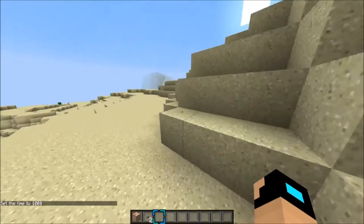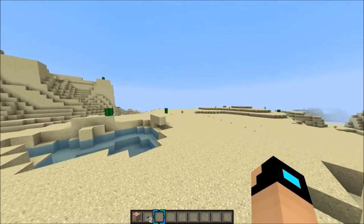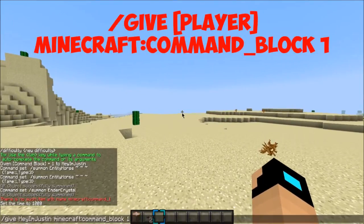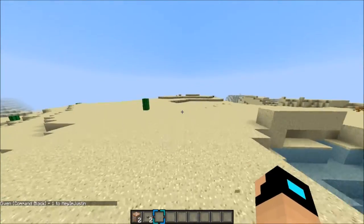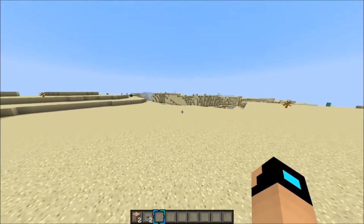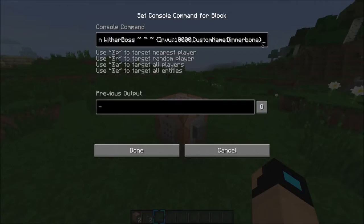First things first, what you're gonna want to do is come to a nice secluded area where nothing is going to harm you. Hopefully you'll be in peaceful mode — it'll make it easier. So what you want to do is type this into the chat — I'll have it down in the description below so you guys know what I'm talking about. Get yourself a nice command block. I'm gonna be showing you guys like five of them that are pretty common. If you guys are copying from my description, make sure to hit copy and then do Control+V so you can paste it in the command console.